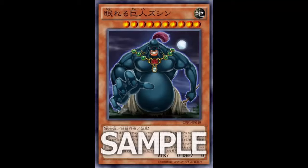Zushin is an Earth Warrior effect monster, Level 10, zero ATK and zero DEF. Reading the effect: cannot be normal summoned or set, must be special summoned from your hand by tributing one monster with 10 Zushin counters, and cannot be special summoned by other ways. Once per turn, you can reveal this card in your hand until the end of the turn, then target one Level 1 normal monster you control and place one Zushin counter on it.